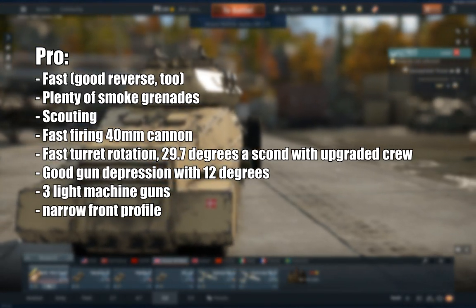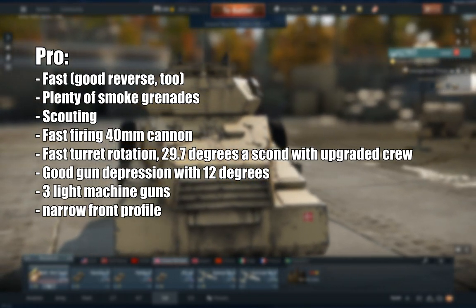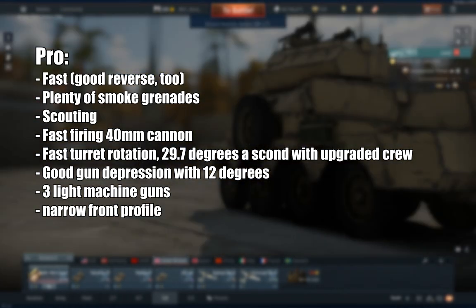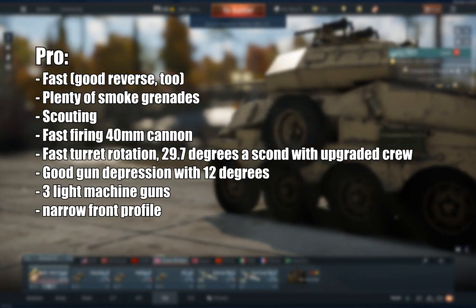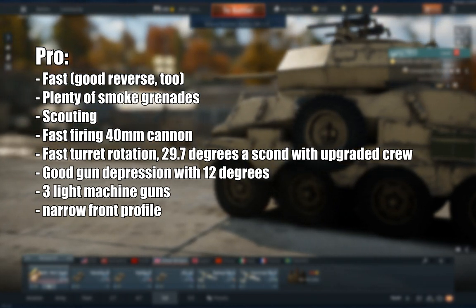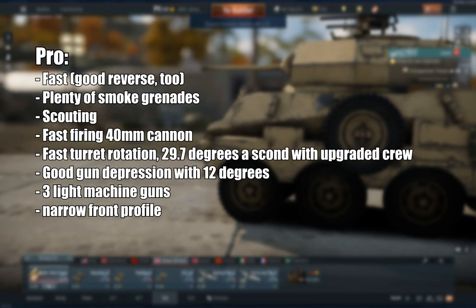Pros: it's very fast with good reverse speed, you get plenty of smoke grenades, you get scouting, a fast-firing 40mm cannon, fast turret rotation at 29.7 degrees per second with upgraded crew, good gun depression at 12 degrees, three light machine guns, and a narrow front profile.